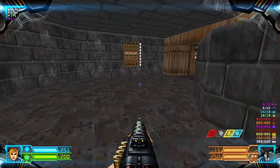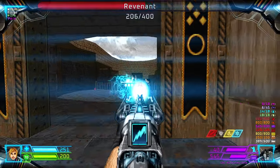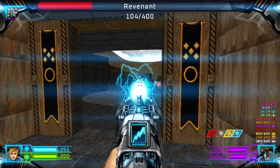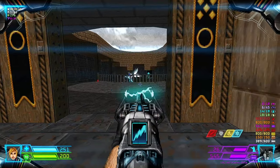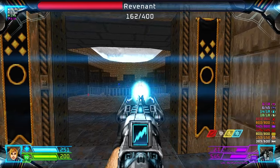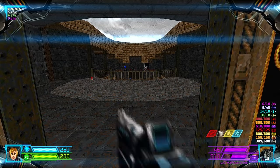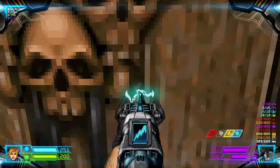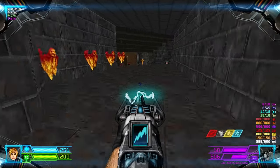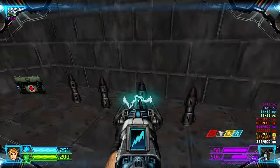Alright, so let's find this unmarked door over here. There are some revenants from afar, so you want to dispatch them. And over to the left we have some overlook, and over to the right we have some more ammo.